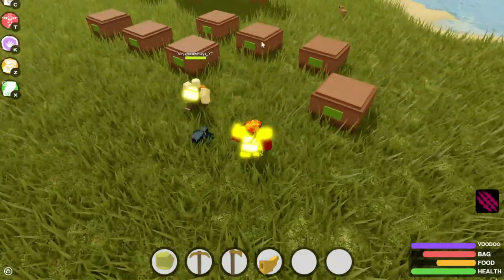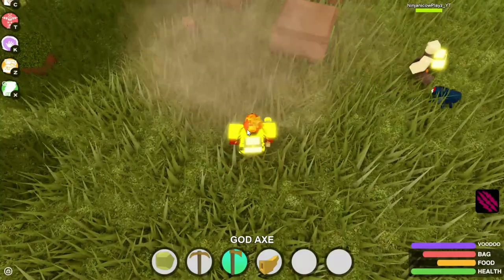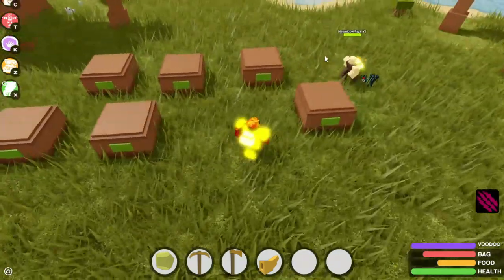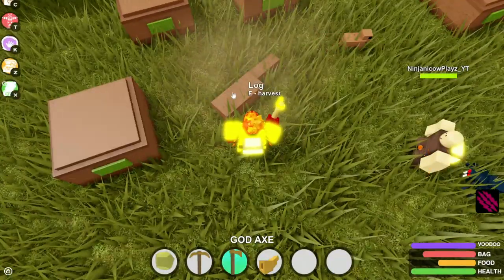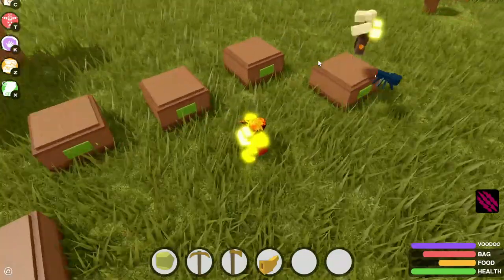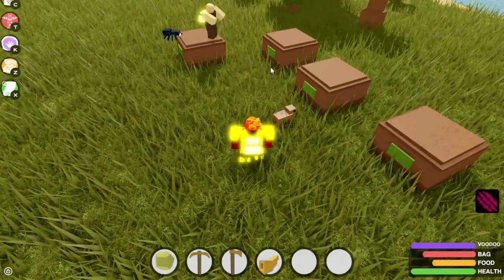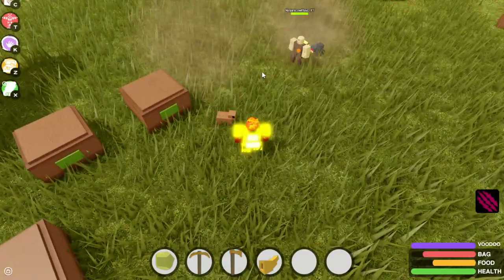So that chest — this one — no void shard, 225 gold. I'm getting scared. The odds are now getting lower than ever. You sure you don't want to cash in? Nah, I'm gonna go until fours with this one. No void shard, 250 gold. One of these five chests has a void shard — you're gonna pick this one? Inside was no void shard, 275 gold. This one right here — no void shard, you're now up to 300 gold.